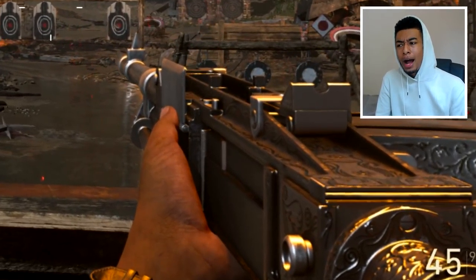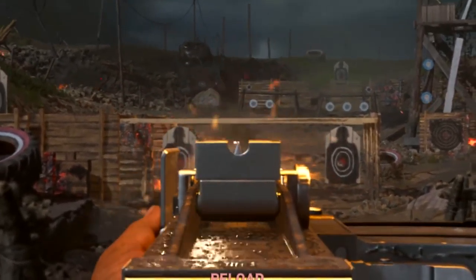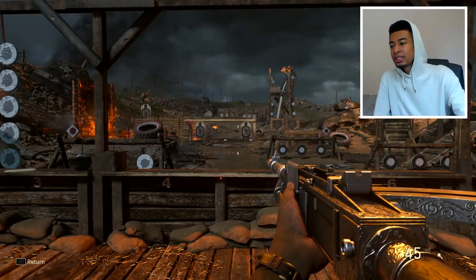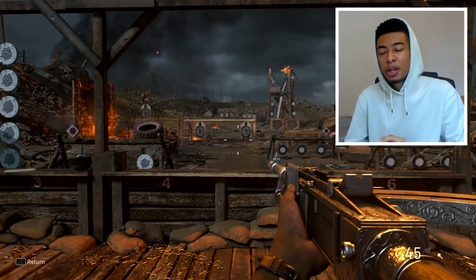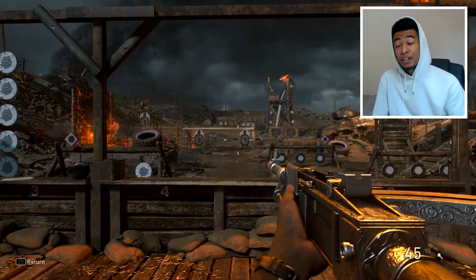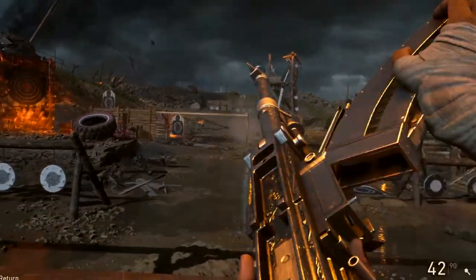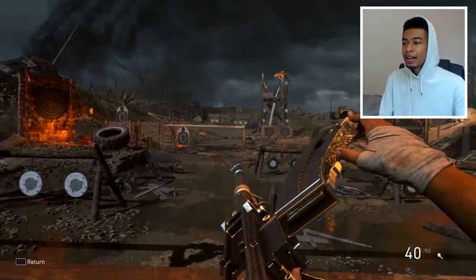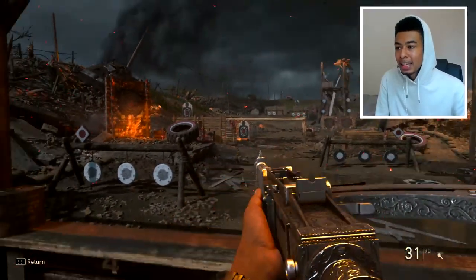Now this thing has been buffed. This DLC weapon has been out for a while and it was known for its lack of recoil — look at this, it literally has zero recoil, I'm barely controlling it. But the downside was the reload time, which was insanely slow, so nobody would use it. Once you ran out of a clip — which is pretty quick, it doesn't have too many bullets for an LMG — you were basically dead. Now it's been halved. Look how fast it reloads now — you're done, you can shoot again.